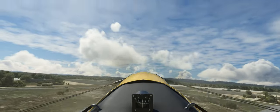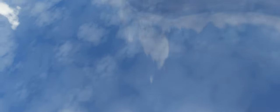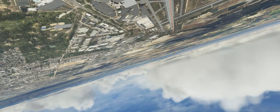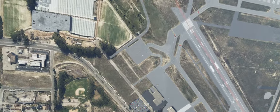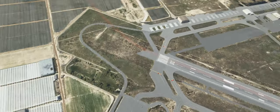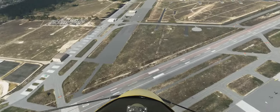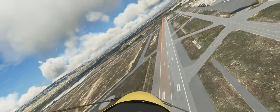It's capable of deploying smoke trails in multiple colours that are fully compatible with multiplayer, and it even features a nitro boost switch in the cockpit for a sudden injection of speed. The plane is beautifully rendered, featuring 4K textures, night lighting, and a fully clickable cockpit, and is perfect for racing, barnstorming,